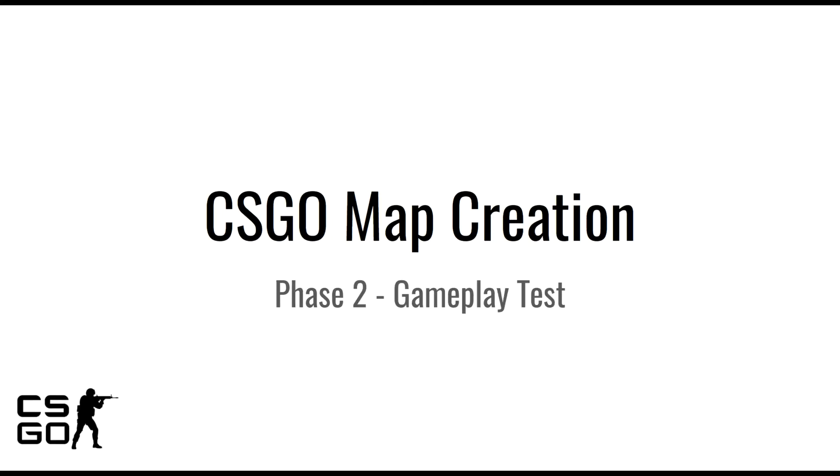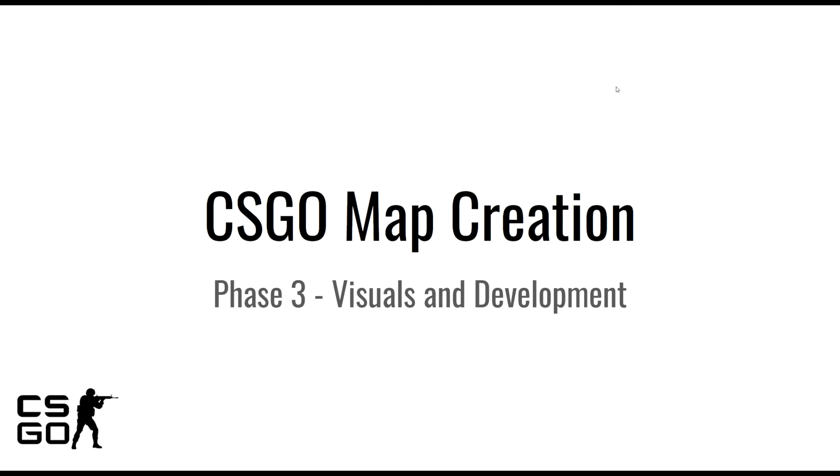Phase two is gameplay testing, just to make sure everything is working and there are no gameplay errors — all of this done on a basic map with no textures. Phase three is visuals and development, which is the fun part where everything needs to be textured and brought to life.